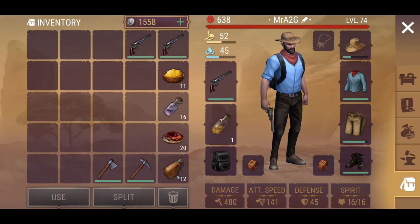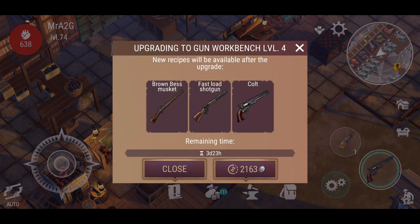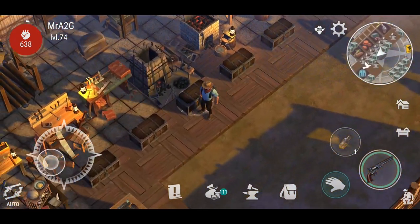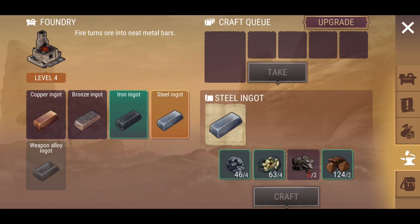I want to upgrade my guns workbench. You may have noticed I've actually got three Colts available — I'll explain what I've done with that in a moment. Going ahead and checking here, I'll have access to make the best musket, fast load shotgun, and also the Colt. I'm not going to fast-track it — it's going to take four days but it is what it is. Over here I've upgraded my foundry and now I can on the fly make steel ingots.